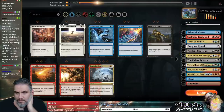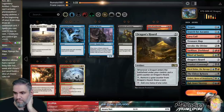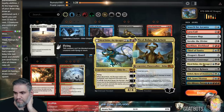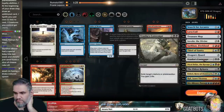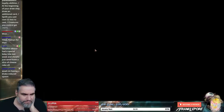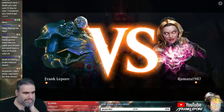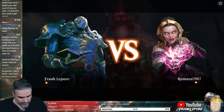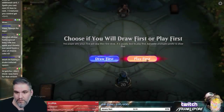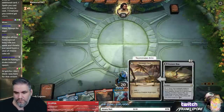Let's take out the Banefire. Bring in Invoke, Invoke, Negate, Negate. We can take out the Sailors too. I'm gonna take out one Search. We'll play first. Yeah, we'll keep this hand — this is actually great.